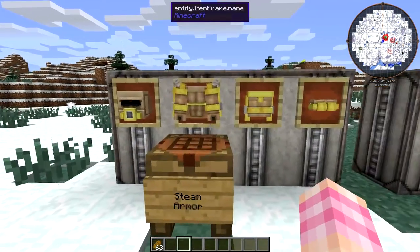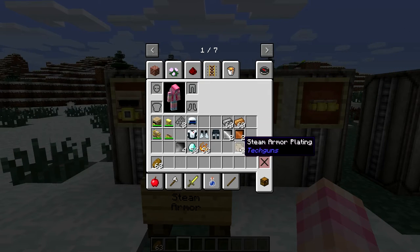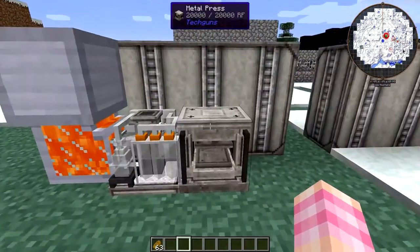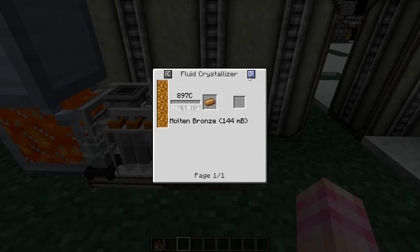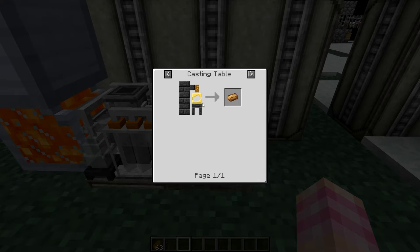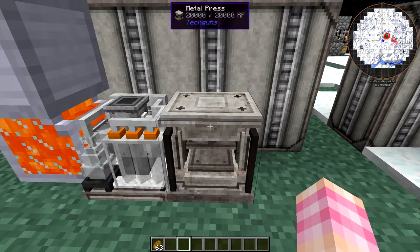In order to craft the steam armor, you're going to need steam armor plates. To get steam armor plates, we come over here to a metal press. You're going to have to get your hands on steel and bronze. Now, to get bronze you need a different mod — you're not going to be able to make it using just Tech Guns. You need to use something like an arc furnace from Immersive Engineering, or cast it using Tinker's Construct, or use an alloy smelter. Any mod that'll let you make bronze is what you need.